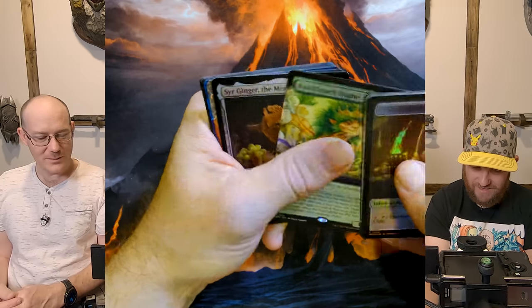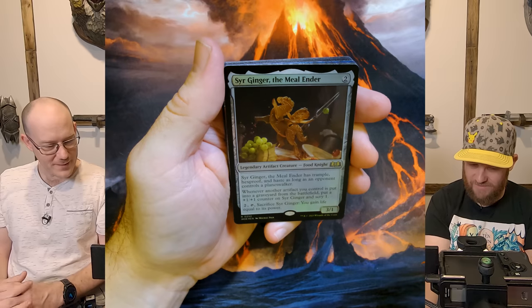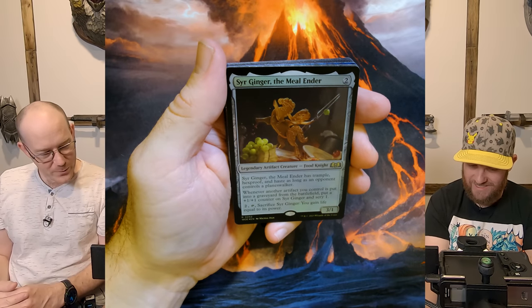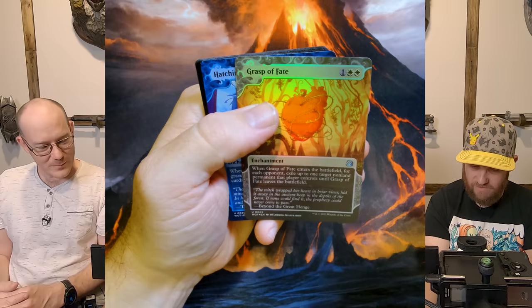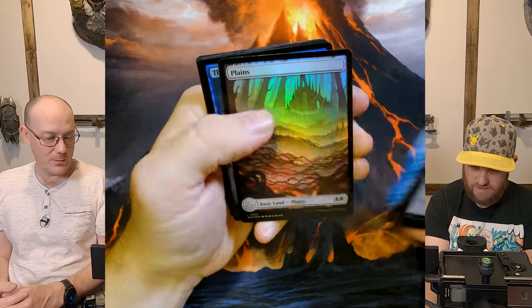Nicknak Oof — I haven't seen that one. That's a Commander. Sir Ginger — must be the Commander one. Sir Ginger the Meerlander — I wanted a Sir Ginger! Grasp of Fate — wow, that's beautiful. Really good. You can abuse it quite well too.